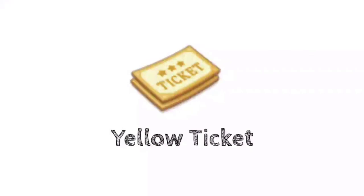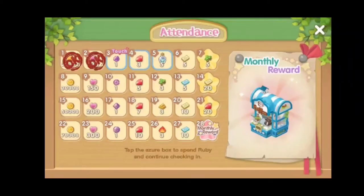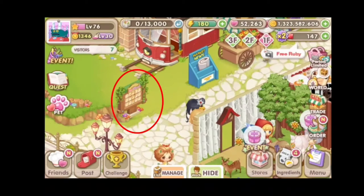Now that you have an idea about the yellow ticket, let's go ahead and find out how we can get them in the game. Let's start with the login reward. The easiest way to get a yellow ticket is just by logging into the game. And in case you forgot to get your login reward, you can just click this wooden board over here.